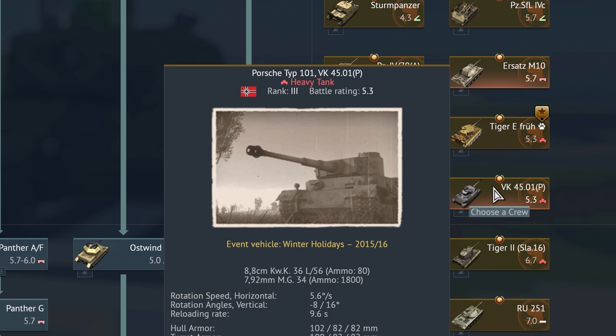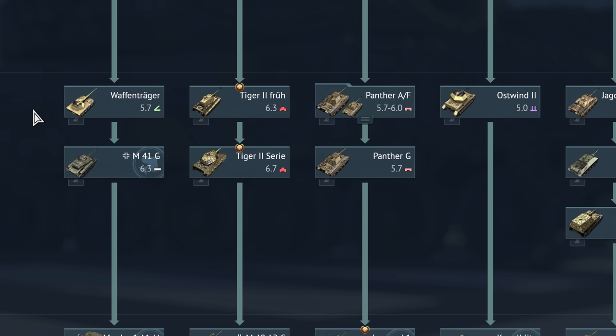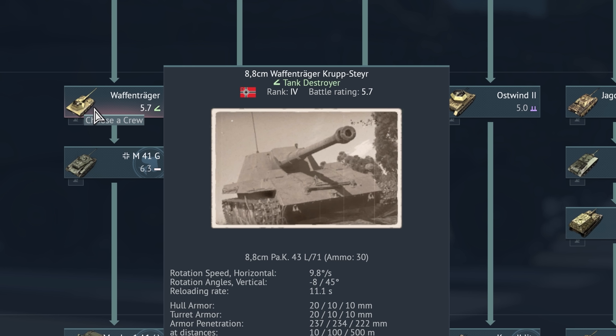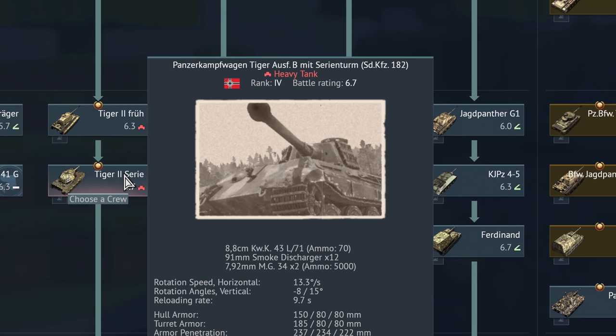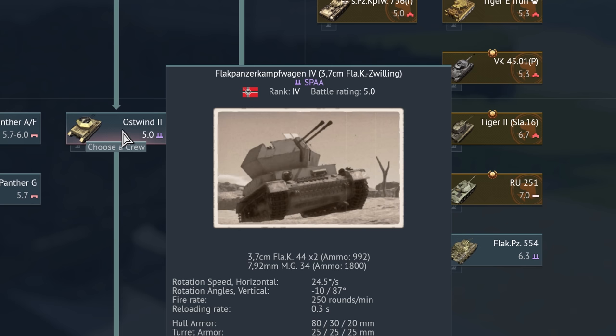Anyway, this is the Porsche Typ 101 VK 45.01. Zweimal Porsche — doppelter Porsche. On to Rank 4 with the late-war vehicles. We have the 8,8 cm Waffenträger Krupp-Steyr — Krupp-Steyr being the manufacturers of the vehicle, Waffenträger meaning just 'gun carrier.'